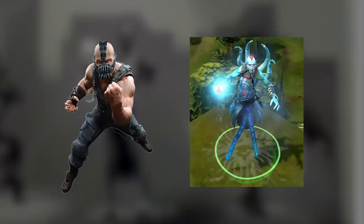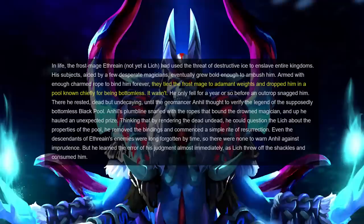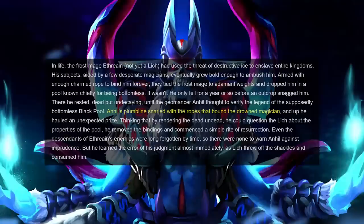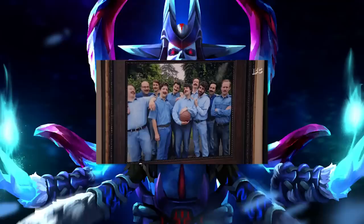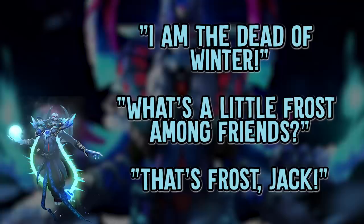Lich's lore happens to be really captivating and well-written. As a frost mage, Ethrian used his power as a tyrant, enslaving entire kingdoms with his spells. His subjects later revolted and bound him with a rope meant to keep him subdued for an eternity, throwing him into what they thought was a bottomless pit. After a year of falling, he was snagged on some rocks, and laid there until a geomancer named Anhil fished him out, resurrected him to ask questions about the pit, and was instantly devoured by Lich for his troubles. Although he's fairly morbid as a character, his voice lines give off a jolly vibe with puns certifiably approved by the Council of Dads — given that he's voiced by Gary Schwartz, the voice actor of TF2's Demoman and Heavy, this isn't a surprise at all.